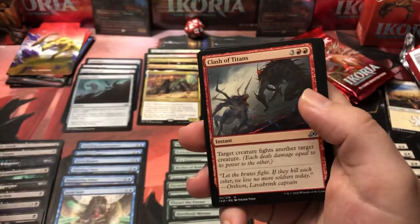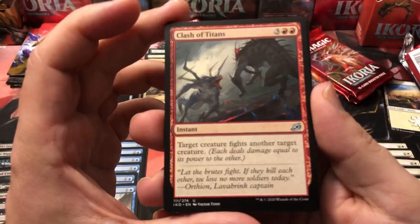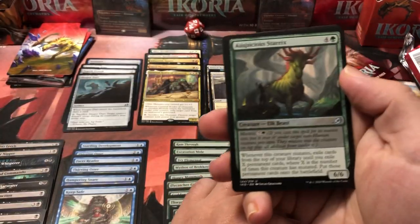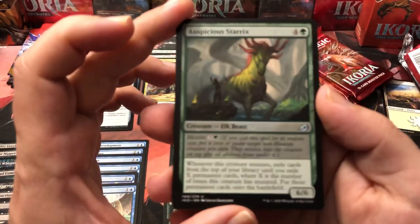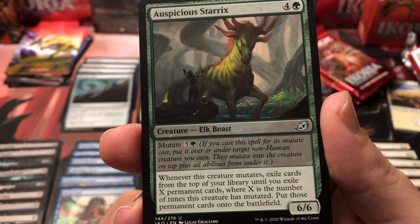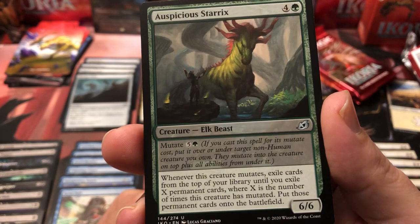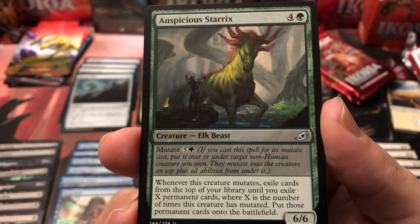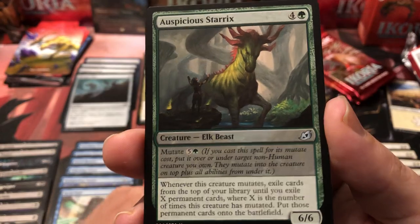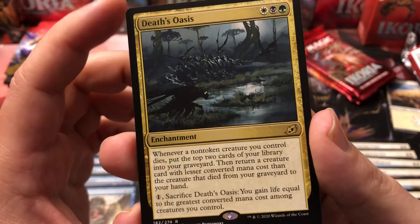Easy Prey is another good removal card. Clash of Titans is good red removal — you make two of your opponent's creatures fight each other, it's a two-shot. Auspicious Starrix — when you mutate him, exile cards from the top of your library until you exile X permanent cards where X is the number of times this creature has mutated, then put those permanent cards onto the battlefield. He's a six-six. I recommend hard casting him and then mutating onto him rather than using his mutate cost.